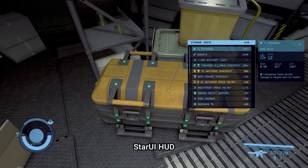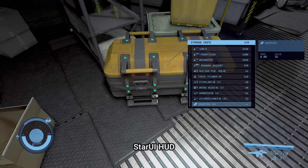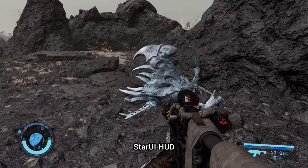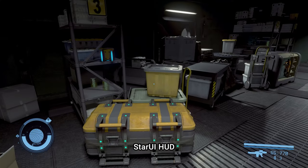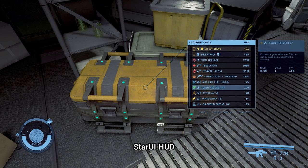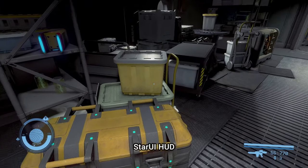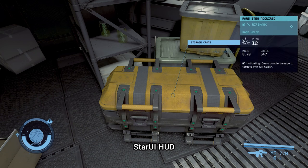StarUI HUD is a mod from the author of the Amazing StarUI Inventory, but now for a large amount of interface other than inventory. The mod gives you full control over most HUD widgets and provides an updated loot list and item cards, as well as many other features. For example, improved container loot menu where you can see more items, their description stats improved and item type icons added, so you can quickly see what is what. You can also hold the action button to loot all items instantly.